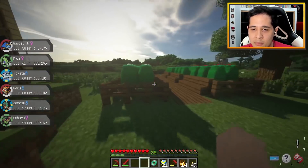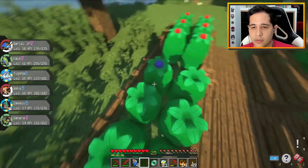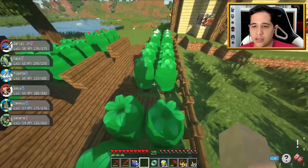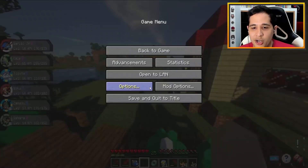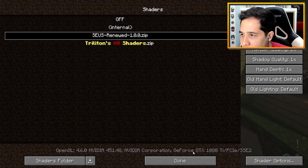Let me grab some more yellow and blue Apricorns and we'll make some more balls. I might also turn off the shaders, just because I want to make sure that we're not somehow missing the ultra wormholes.